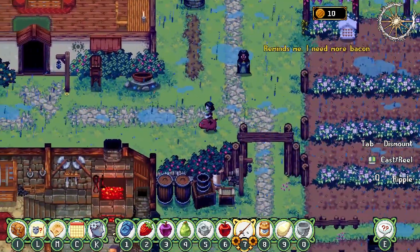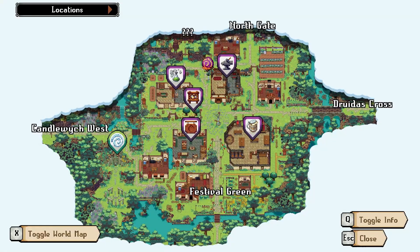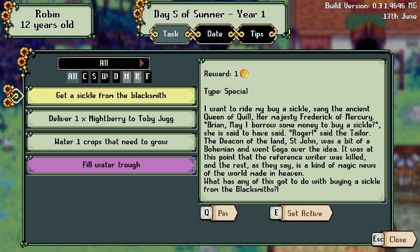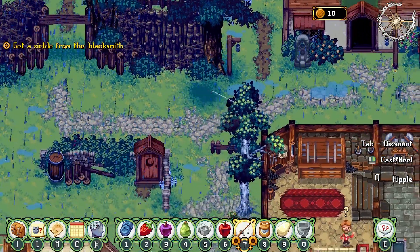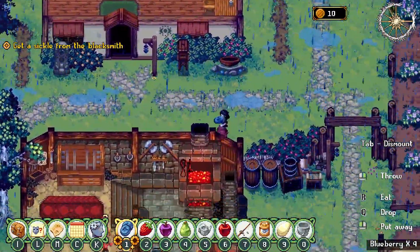Alright, well I'll screenshot that and send it in the Discord. Q for quests. C for calendar. Get a signal from the blacksmith. Pin set active. Blacksmith - which means I'm looking for an anvil, which is right here. No, I was looking for the right people. This is kind of strange - it's not the blacksmith... this IS the blacksmith. I remember reading in the guide that it was like outside or something. Maybe I'm just wrong. You'll have to speak to Jeremy for all your sickle-related inquiries.